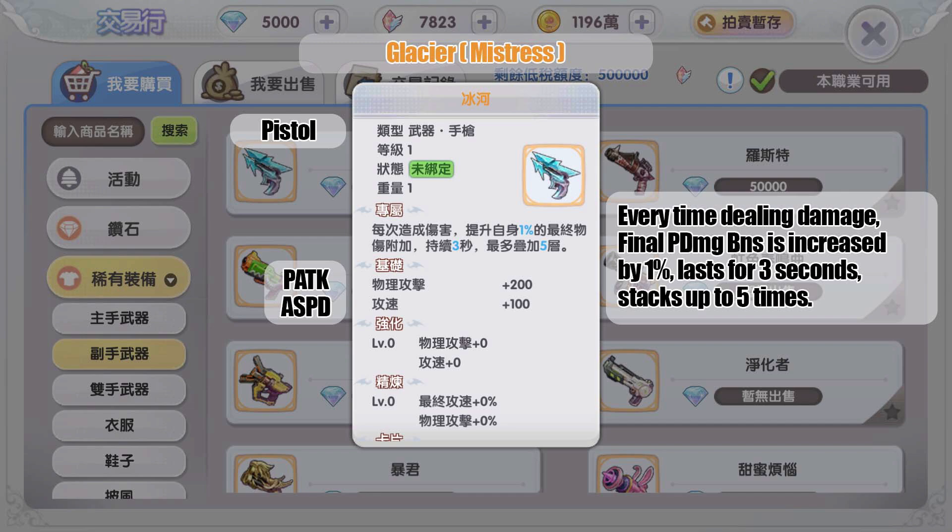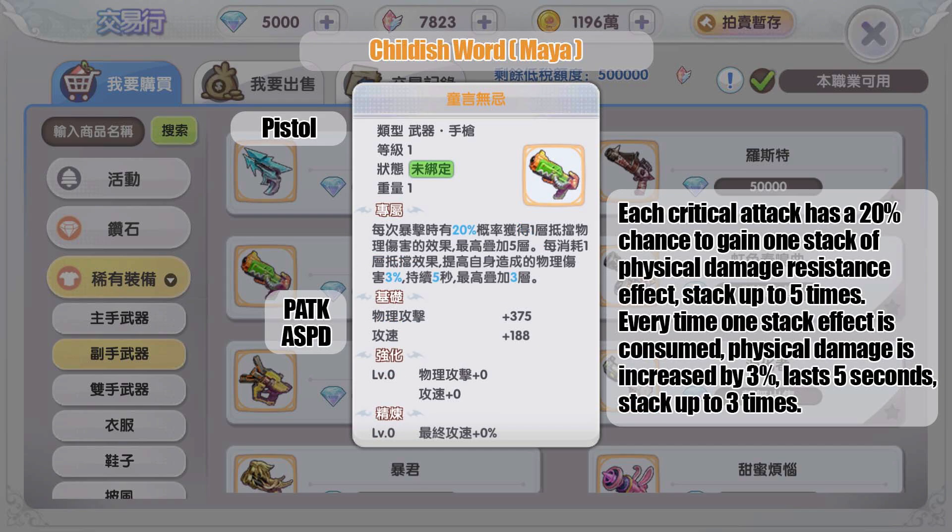The next gold pistol drops from MVP Maya: each critical attack has a 20 percent chance to gain one stack of physical damage resistance, stacking up to five times. Every time one stack of resistance is consumed, physical damage is increased by three percent, lasting five seconds, up to three times. So you have five stacks but the damage boost only triggers a maximum of three times — the other two stacks appear to be just for storage. How stacks are consumed isn't explained, but likely upon receiving damage.